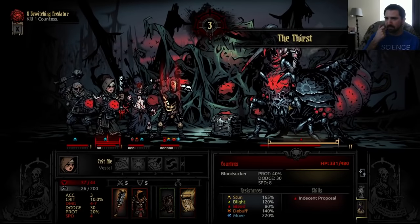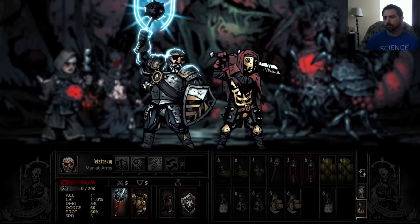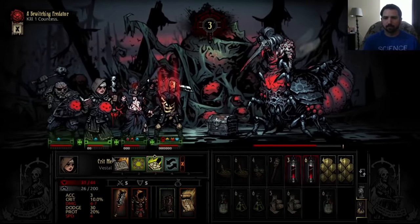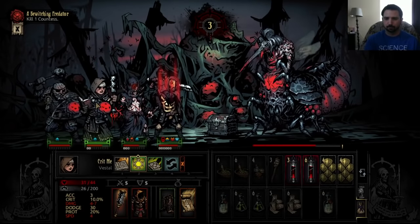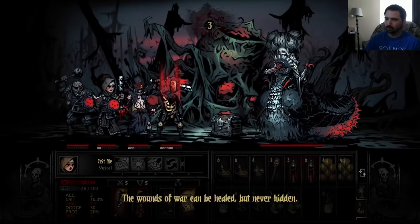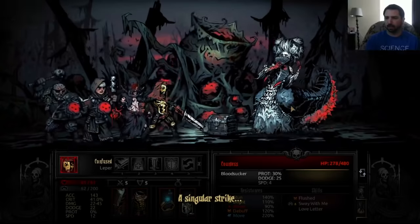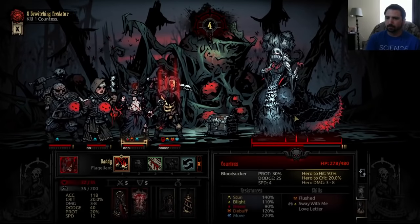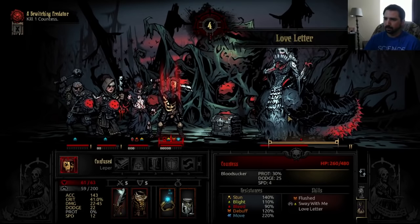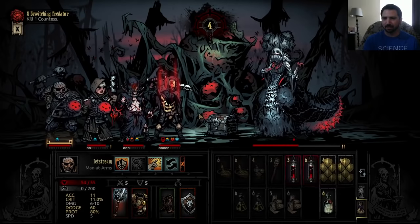In Bloodlust phase Countess has Indecent Proposal, a cleave hitting your entire team scaling down in damage toward the back but applying a decent bleed of three damage; Disrobe, same as the passive phase; The Thirst, where she hits one unit and heals herself — which can prolong the fight significantly; and Throes of Ecstasy, where she can stun one or two targets. Between her giant HP pool, ability to heal herself, and protection from eggs, you can do upwards of 500 to 700 damage total before she goes down depending on difficulty. She eventually uses Courtship Renewed, returning to her passive state, and the whole cycle starts again.